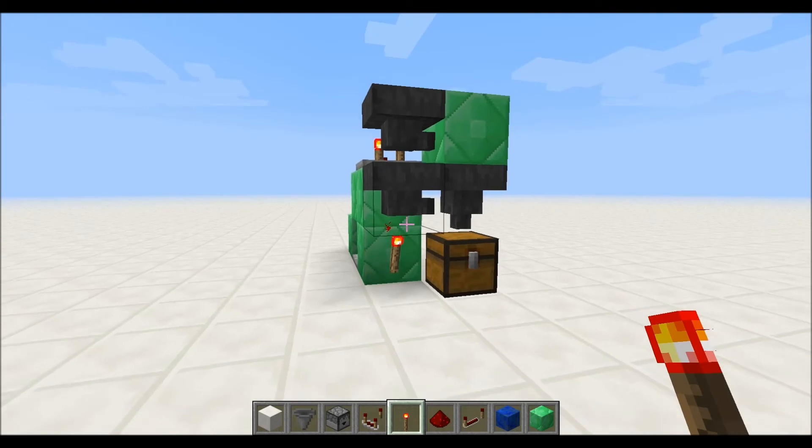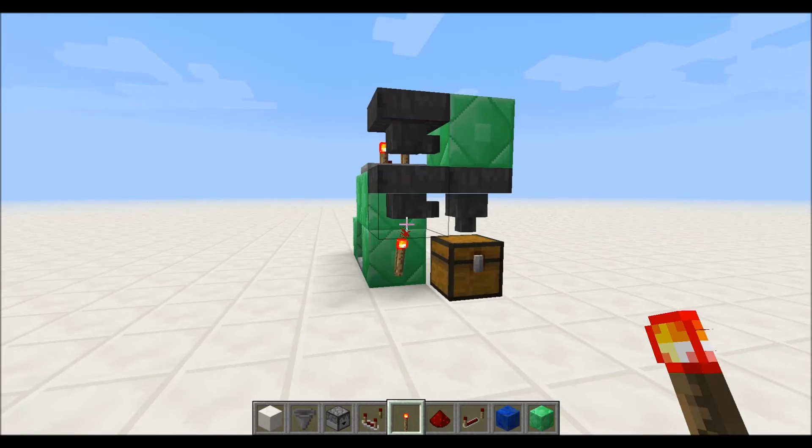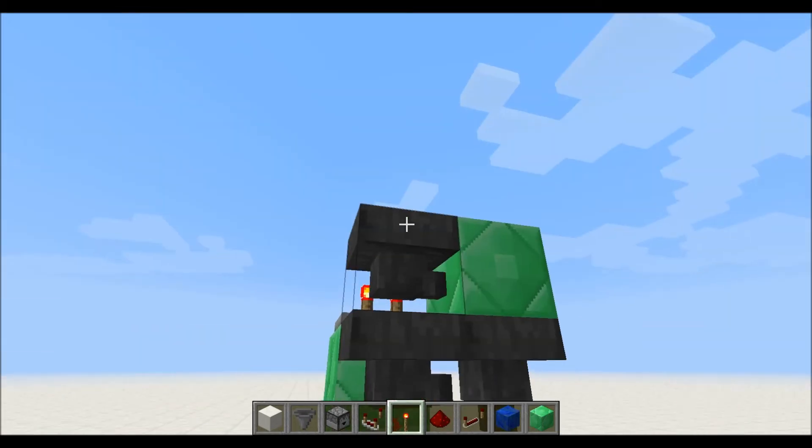So hopefully that clears up a little bit of the confusion as to why the circuit works the way it does. And as a final note, the reason I'm using cauldrons is because DrankIsDank used them, and it seemed like a good reason to do it. Also, it's just not a block that's used very often.